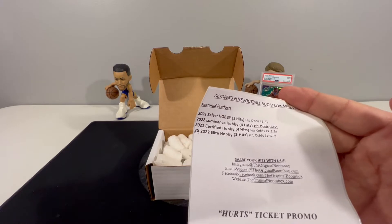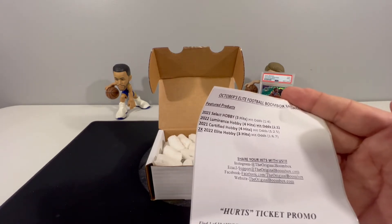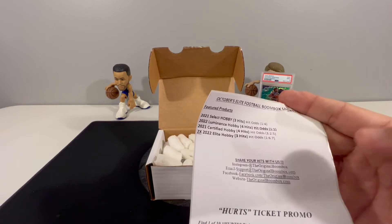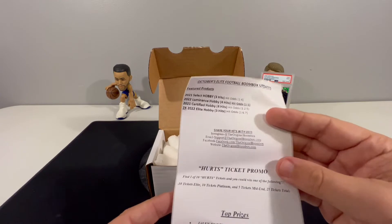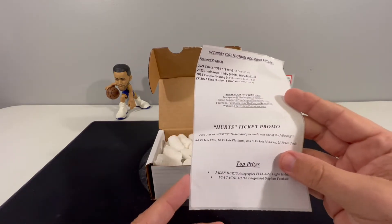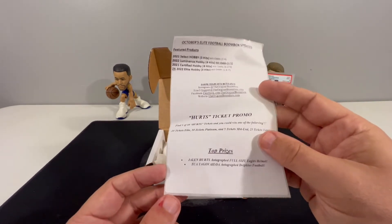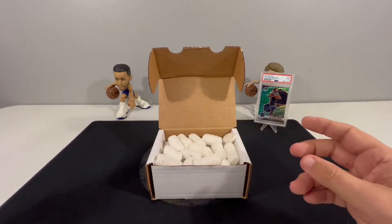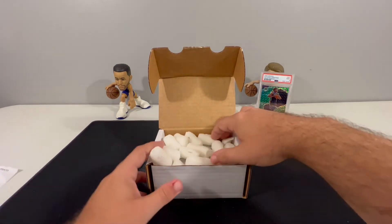We have '21 Select Hobby, '22 Luminance, '21 Certified, and then two Donruss Elite '22s - a nice little pack lineup for the five. This month's promo is Jalen Hurts, with the top prize being an autographed Eagles helmet. There are also two autographed footballs and two nice 2020 rookie quarterbacks.